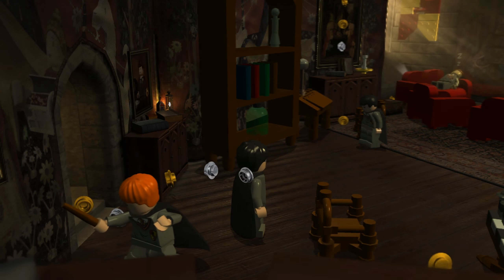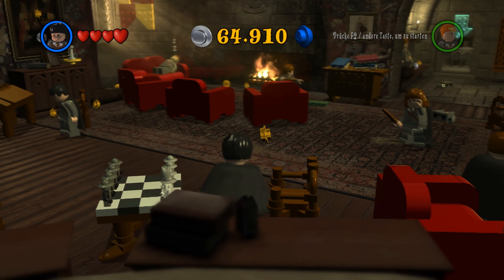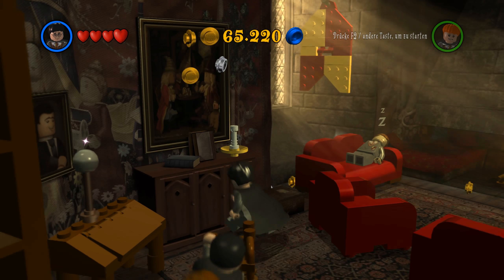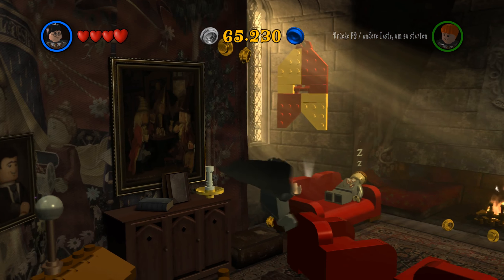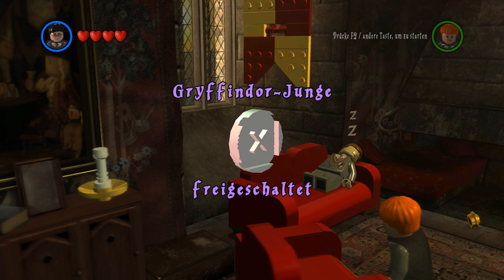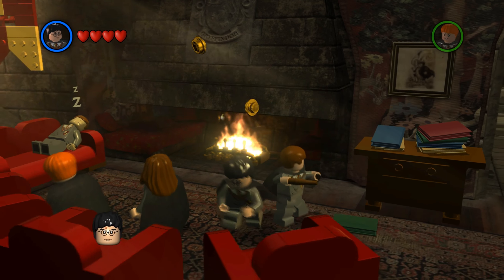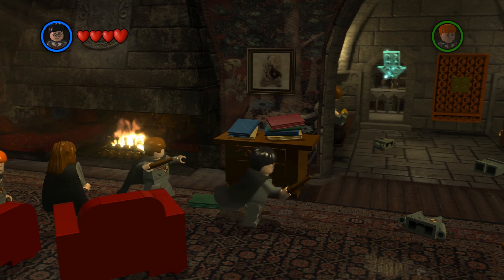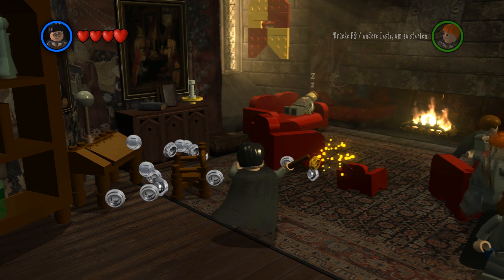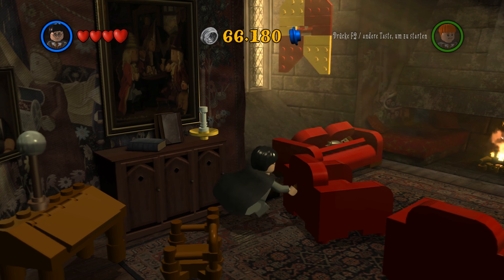Na komm, gehen wir erstmal hier durch die Tür. Jetzt sind wir im Gemeinschaftsraum – eben waren wir im Schlafsaal. Dann lasst uns mal gucken, was wir hier alles kaputt schießen können. Ein Gryffindor-Junge freigeschaltet! Hier sind sie schon fleißig am Üben. Wir können den Hocker schrumpfen – Liebling, ich hab den Hocker!